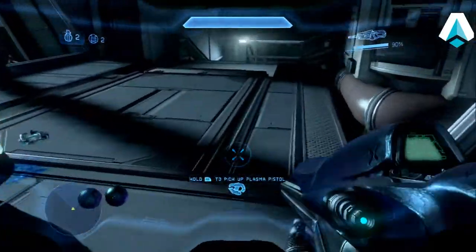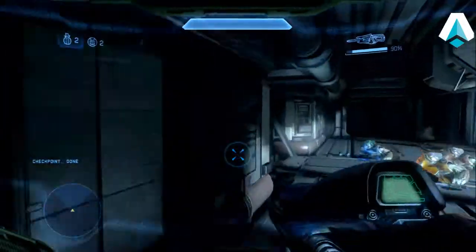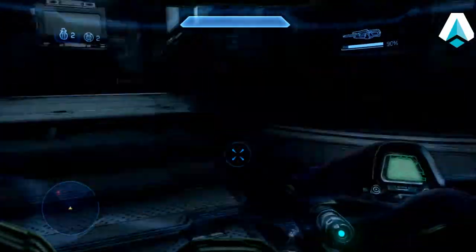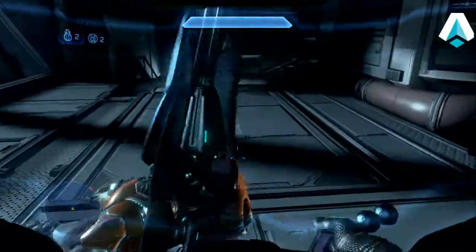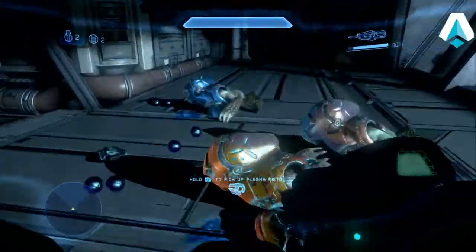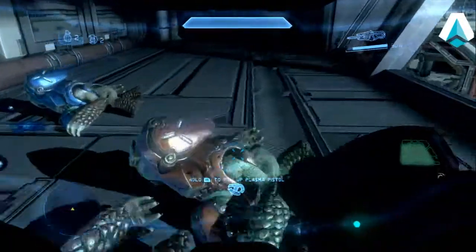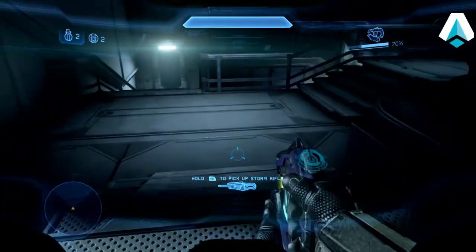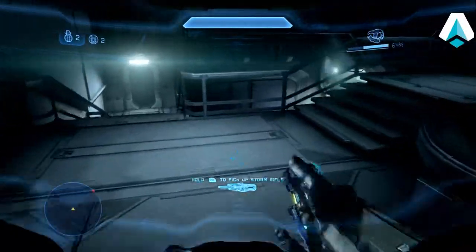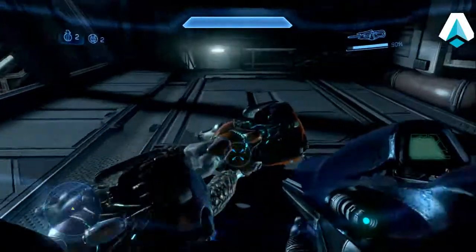That makes what I'm about to do a lot easier. I'm juggling the storm rifle and the plasma pistol up here, double-checking that elite down there — I want to make sure he retreats down that corridor. Now I'm weapon swapping, throwing the plasma pistols over the railing. As it turns out I really didn't need all of them, but it's always better to have more than you need. We're down to the last couple — I think we got them all over the railing.